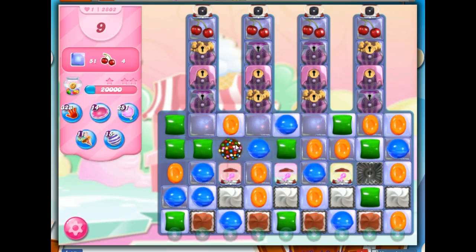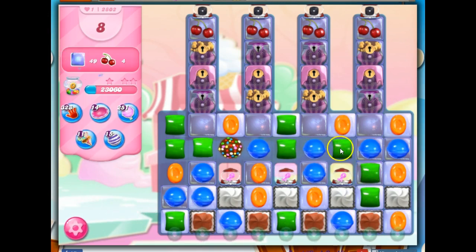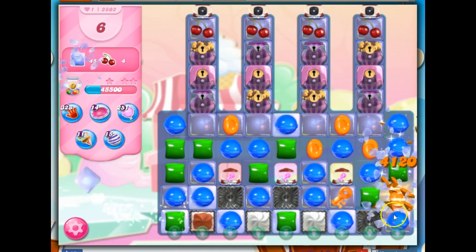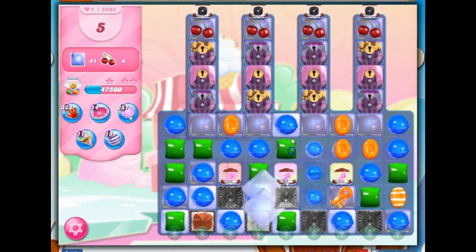Indeed, there are some specials. Taking out a color at this point in time is probably the best. I think I will remove — I've got blue here, orange, orange, green. Actually, I think I'll do this first, and now I'll remove all orange from the board. That seemed to have a lot of impact there.